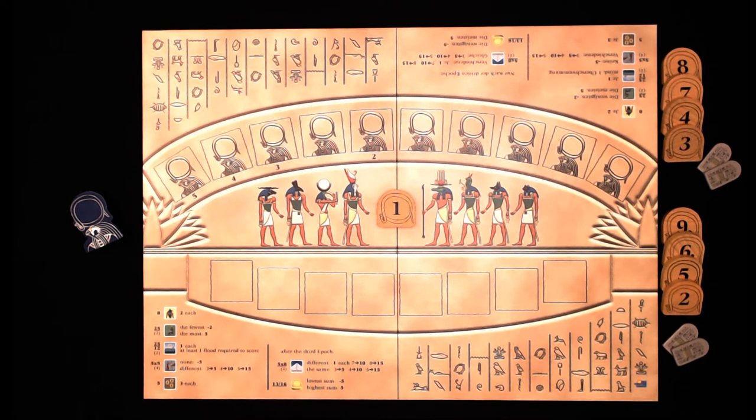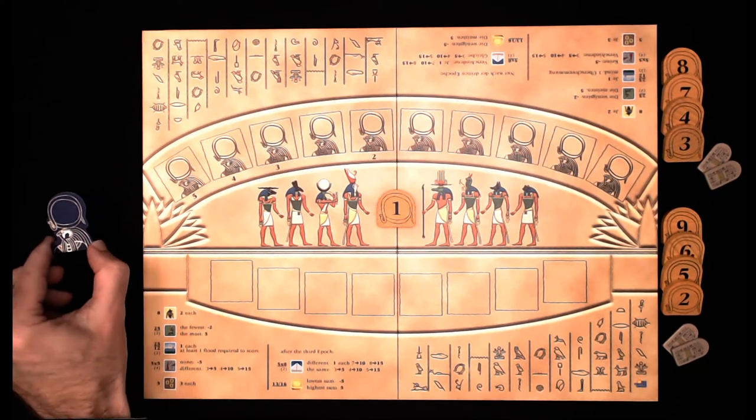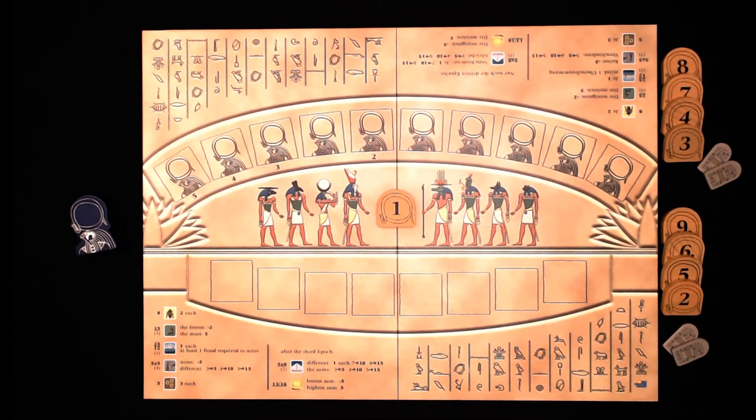On your turn, you can either draw and place a tile on the auction track, or you can invoke Ra by starting an auction, or you can play a god tile to take any one tile out of the auction track.